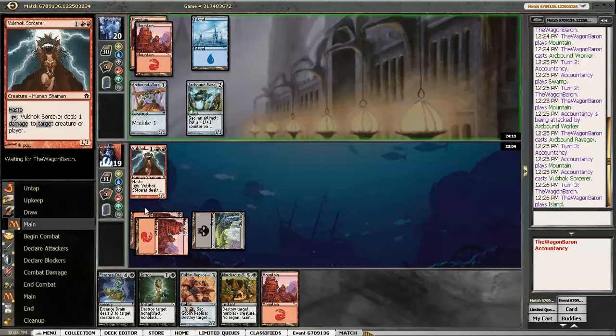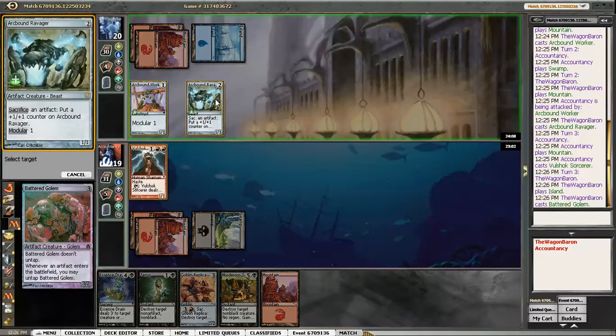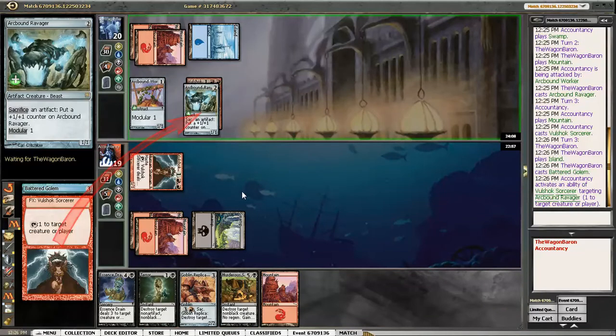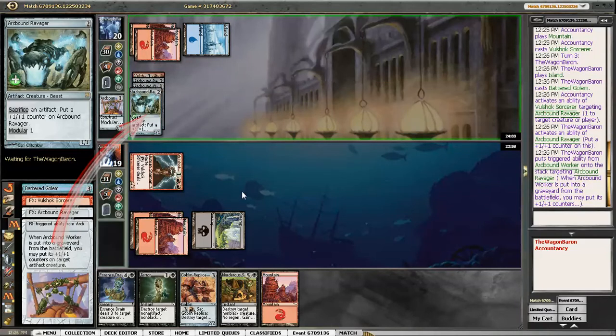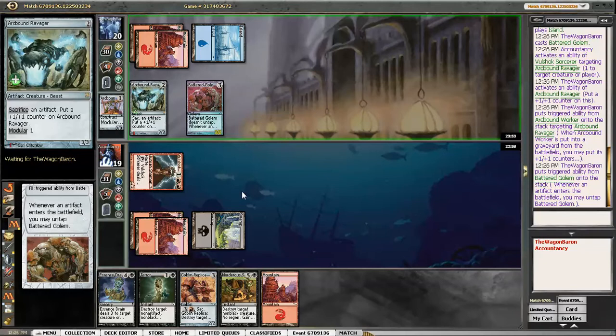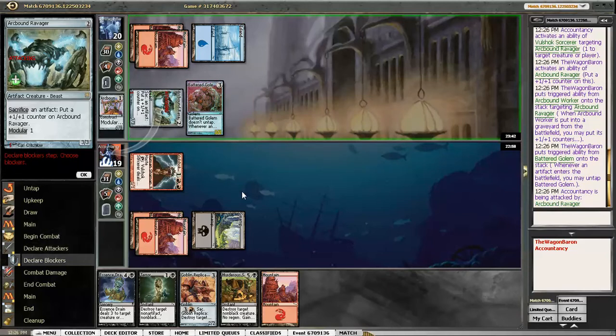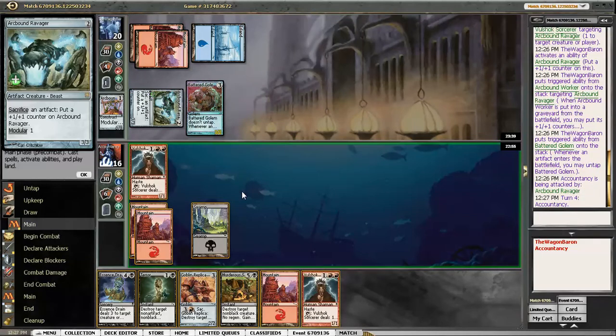I kind of want them to load all up on one guy before I play my Goblin Replica. I'll ping Arcbound Ravager now. They will move Arcbound Worker over. Then I can play Goblin Replica, anti-Essence Drain. At least I have a lot of removal here. Terror is looking pretty bad at the moment. Pinging there might have been a bad idea. I take 3.